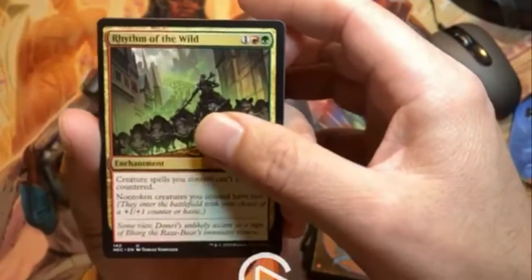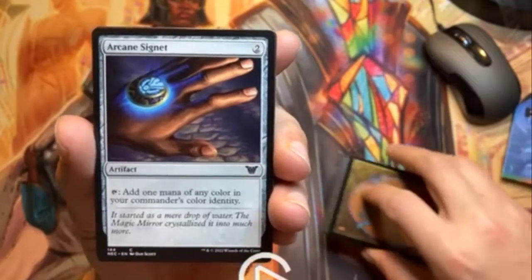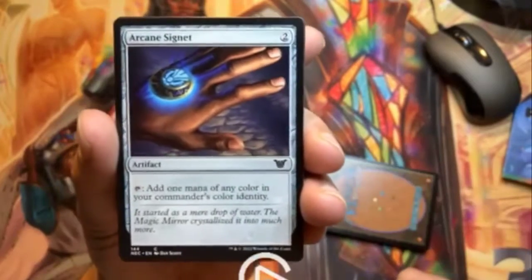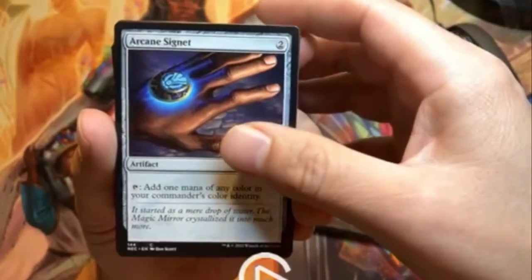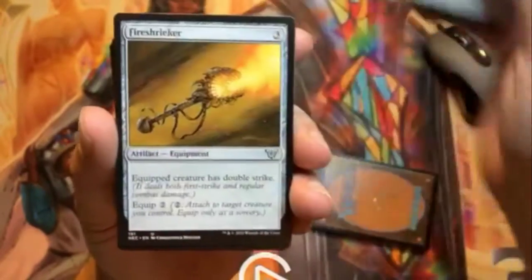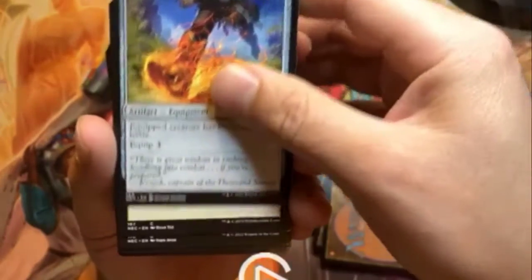Vastwood Surge, Grim Ghillie. This is not a very high-profile commander deck — the value isn't insane — but it's always very nice to see commander decks when they come out. Arcane Signet — very nice — and Swiftfoot Boots.